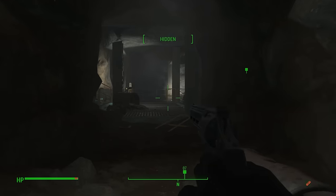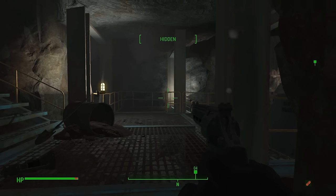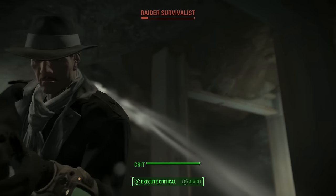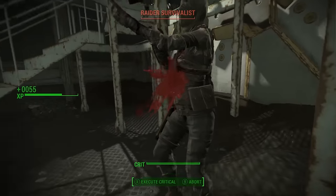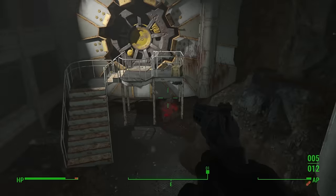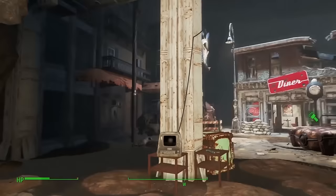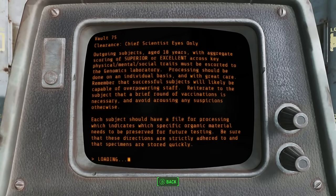The vault doors were meant to withstand a direct nuclear strike, so your attempts to breach this facility are laughable. That's the point at which you might also like to know that Bethesda is recommending a level of 35 for the space that the DLC takes place in. If you find yourself struggling with the enemies, maybe go level up in some of Fallout 4's other lovely vaults — like the one where they were practicing eugenics on children. Such a great company.